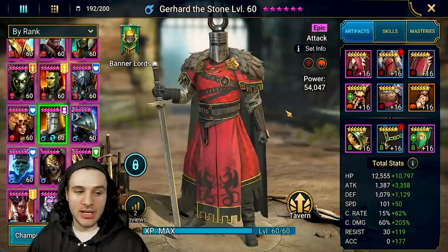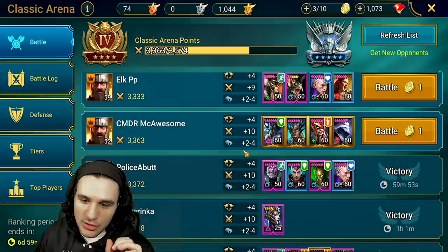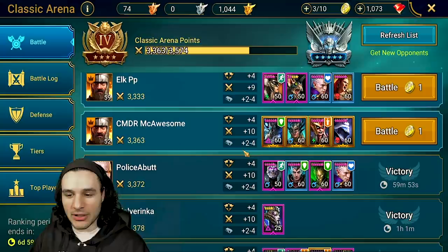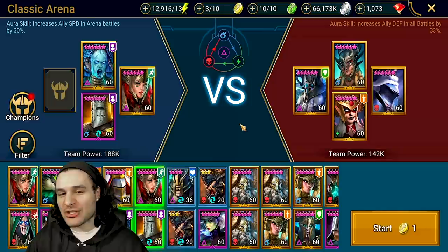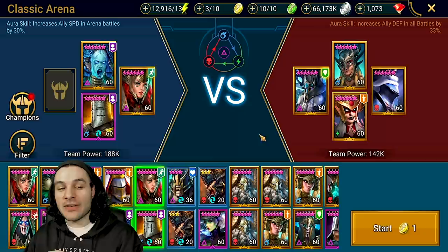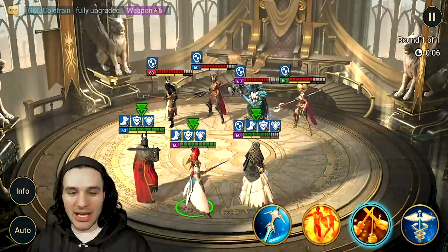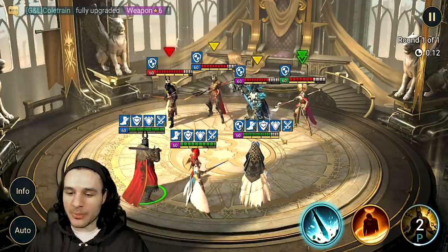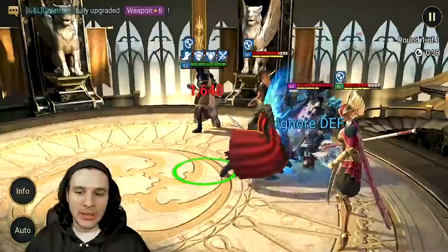That leaves one thing left to do — let's go into the arena with no defense down, with two turn meter boosters, and one-shot some people. Our first victim is the team with Tormund, Sile, Yanaka, and defense up applier Black Knight. We're using Arbiter as the leader, Sifi, and I'm just going to call him the Stone. I'm going to manual this just to make sure they actually get to apply some of their abilities.